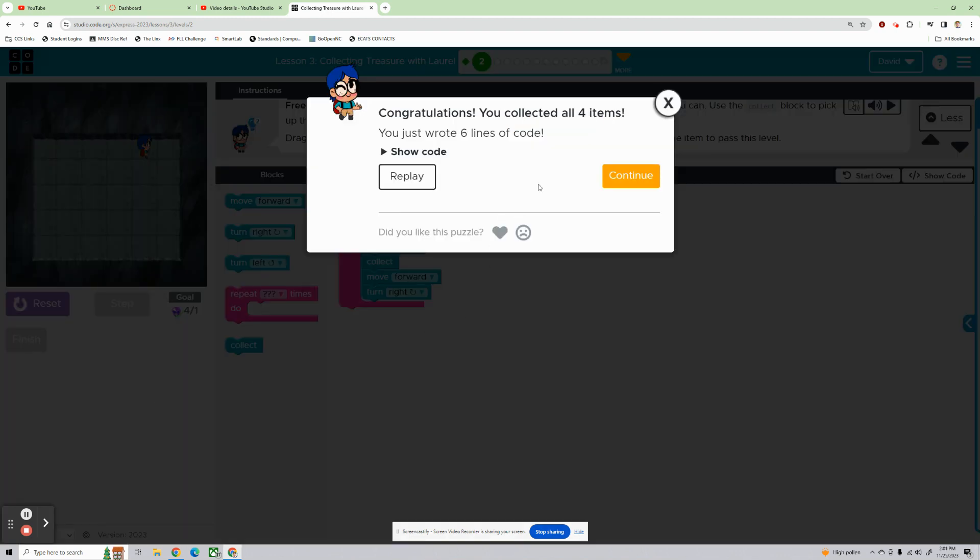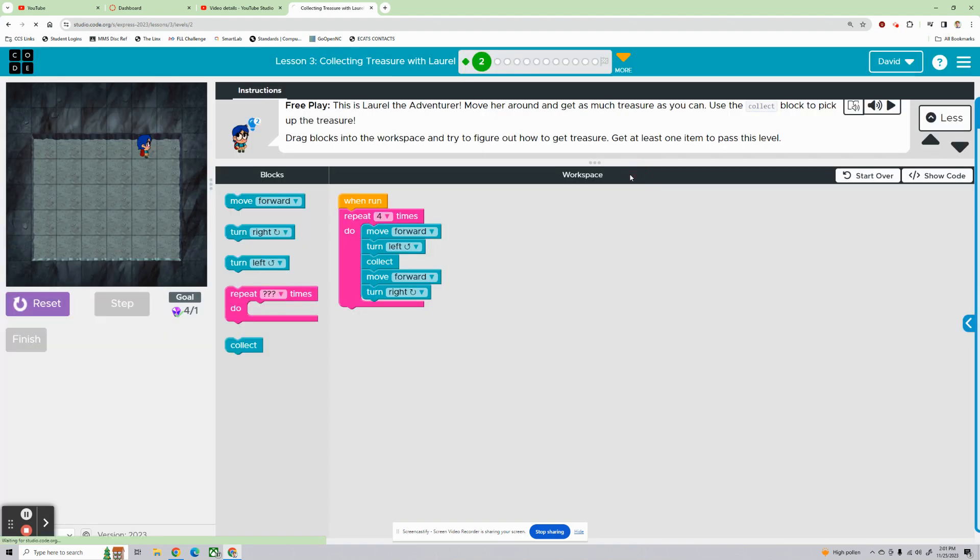Trial and error — that's the name of the game. Congratulations, you collected all four items. You just wrote six lines of code. Continue.